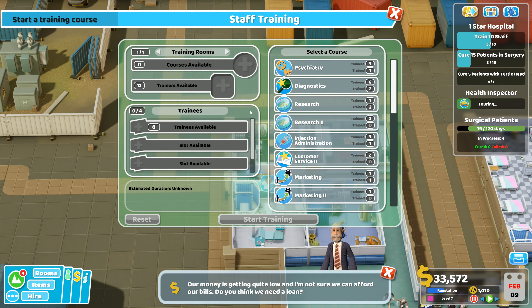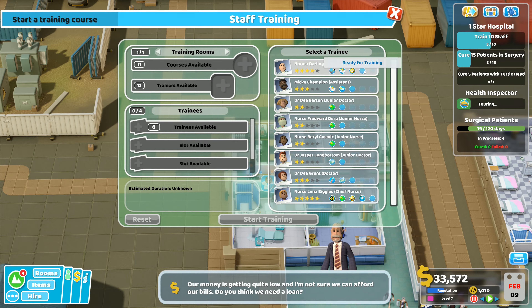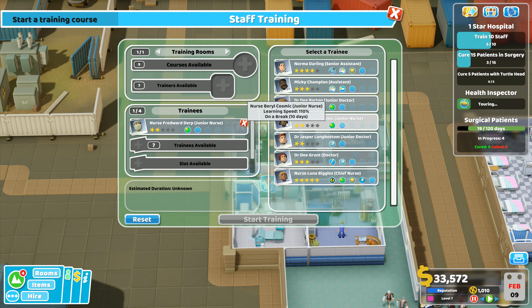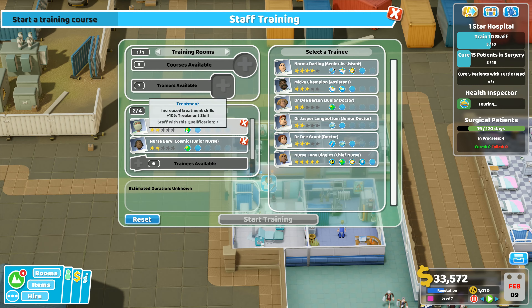I want to go over here to the learning courses. I've got trainers, courses, trainees available. Here are my trainees - I've got two assistants I don't want to train, but we've got a doctor who could go for treatment, a nurse for treatment, another nurse. Jasper Longbottom is my research doctor. D is the general practitioner. This nurse here is ready for more ward management training. I think we want that trainee right there. Seven courses available and junior doctor. I want two nurses that will go for treatment skills - we'll boost their treatment skills in particular.